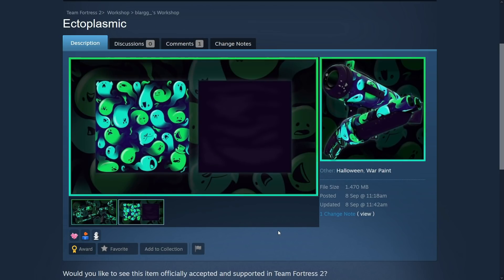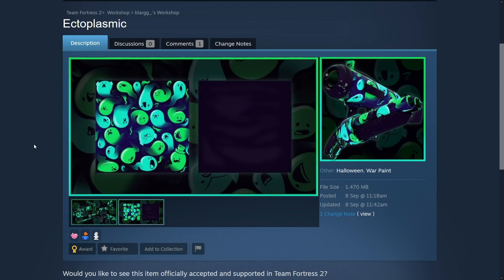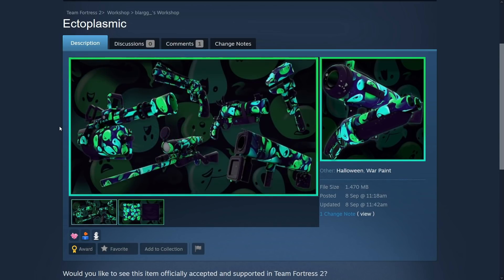This one is the opposite side of the spectrum — very flashy, very high contrast. It's green and blue — ectoplasmic, mainly because that's what it's called. It looks like this on the various weapons. Pretty good, I dig it. Not my favorite in the world — the previous two were better — but it's pretty solid, quite a simple design. It's well made, it's great.